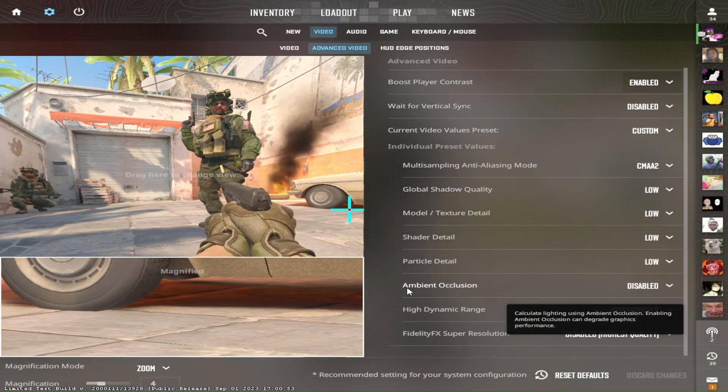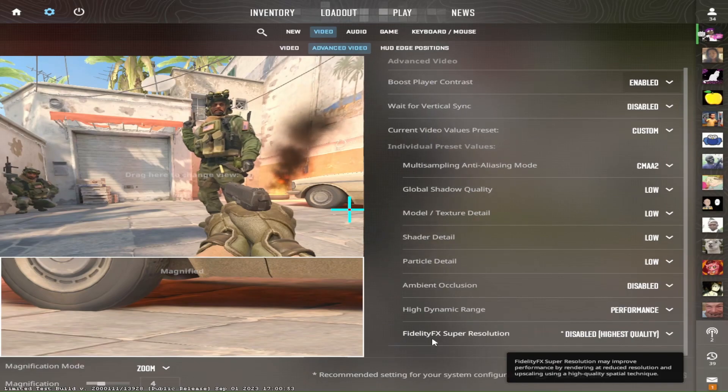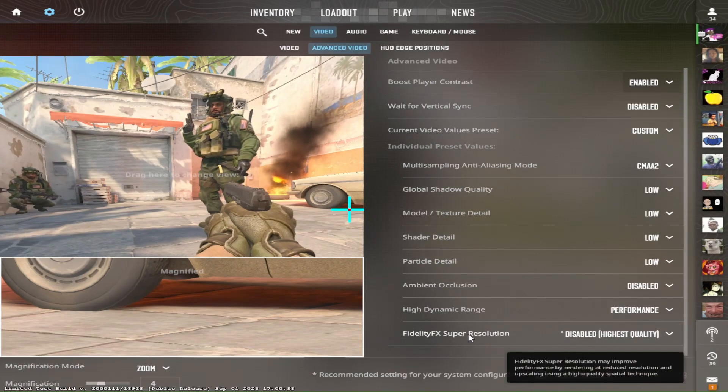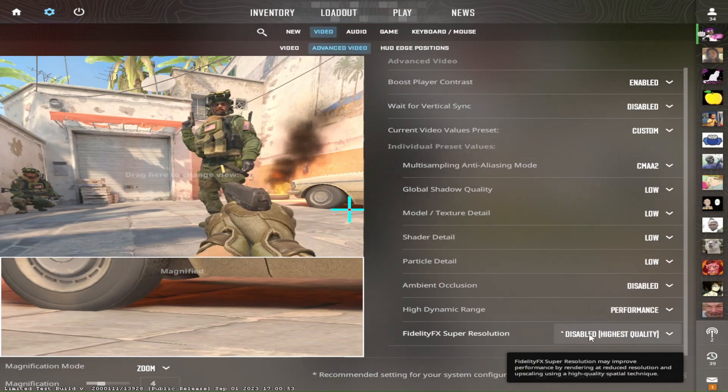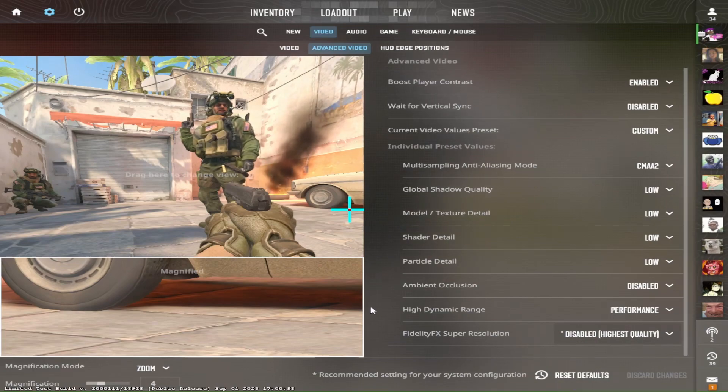Ambient occlusion disabled, HDR performance, FidelityFX Super Resolution disabled — highest quality. I feel like enabling FidelityFX Super Resolution makes the game look bad and I feel like it introduces some sort of input lag.